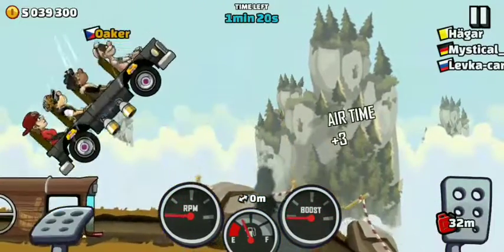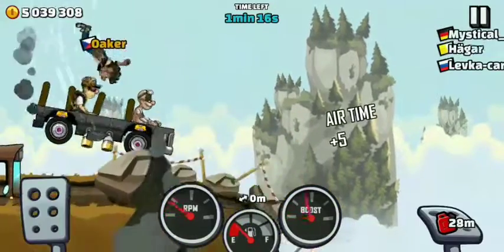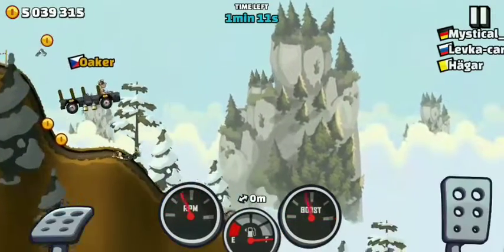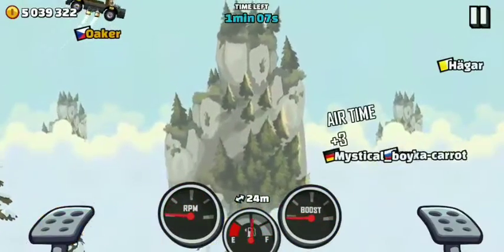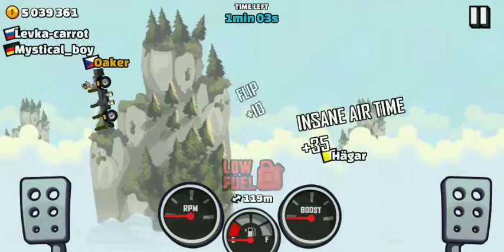Next is a steep mountain jump. Again with the bus — get rid of the guys from the bus, grab the fuel. It wasn't as smooth as it could be, but the jump was quite all right. Let's fly as far as possible.